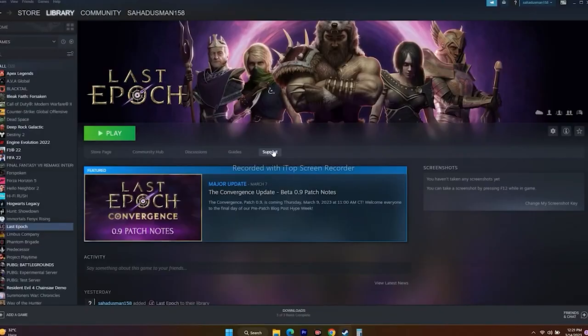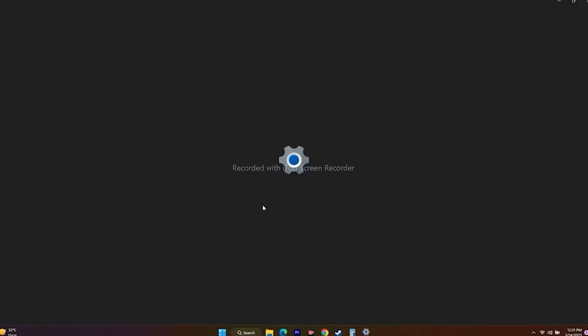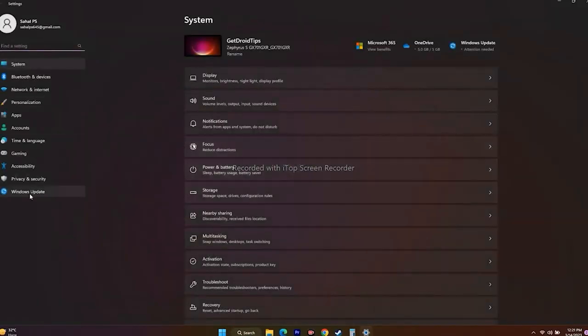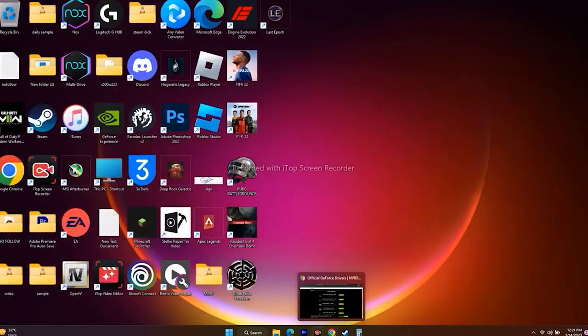Next one is updating Windows. Go to Settings and navigate to Windows Update at the bottom left. If Windows has any pending updates, install them and update to the latest version, then try to play the game.